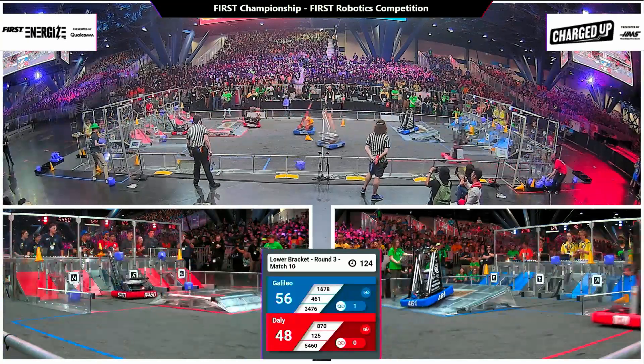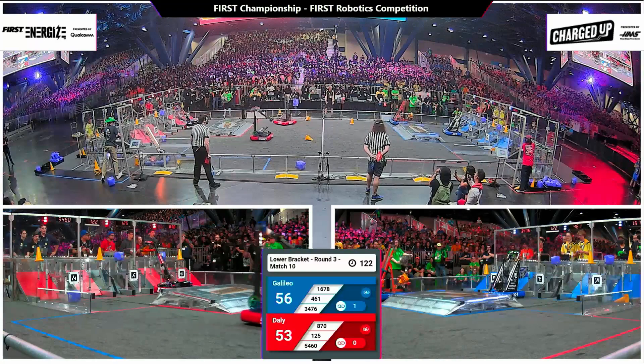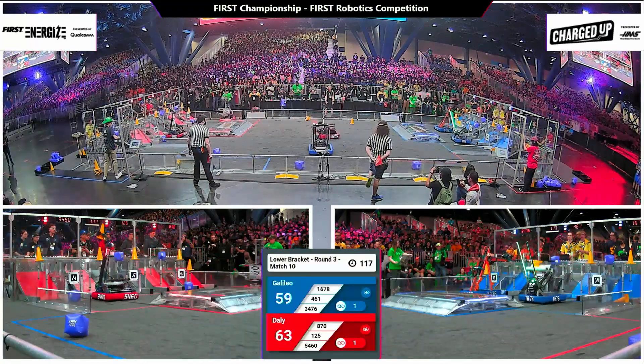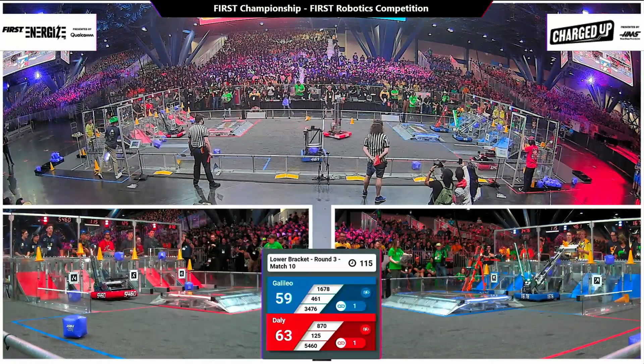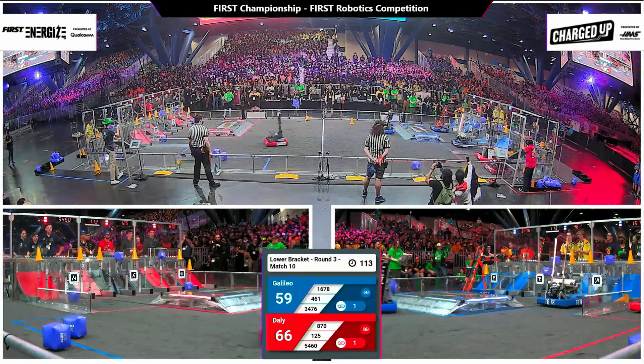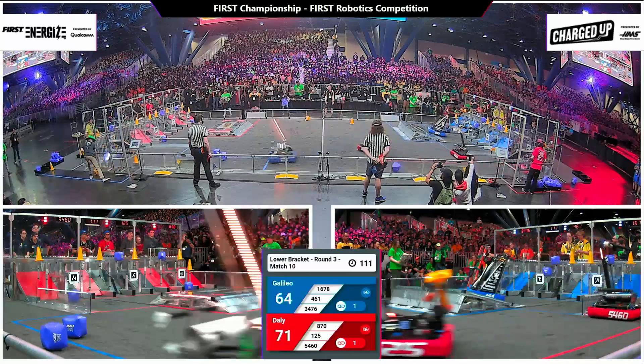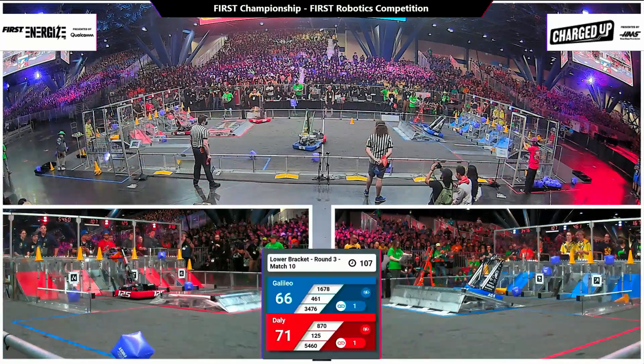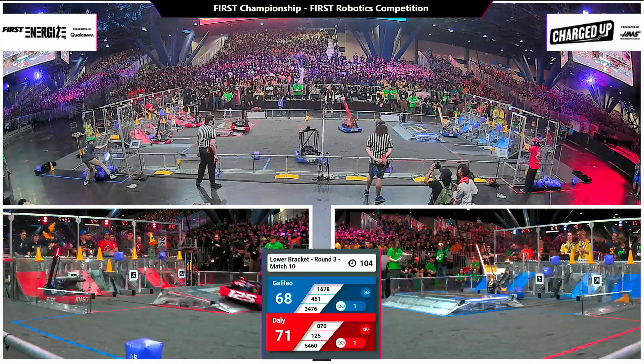Citrus Circuits fast to finish out a link here for the Blue Alliance, pulling them ahead by just six points. Red Alliance never willing to be outdone — they finish out the first link of their own and are well on the way to a second. Code Orange looking for that hybrid node; they deliver the cone and it finds itself safely sitting.